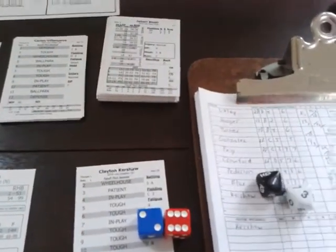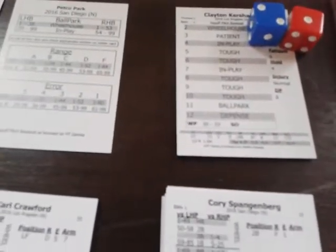Bottom of the fifth: Kershaw faces Solarte — result six, tough. Rolling 64 — out of range, fly ball to right, Puig handles it easily. One away. Melvin Upton Jr. up — result eight, tough. Rolling 13 — low number on tough is a strikeout. Two down. Corey Spangenberg — result three, patient. Rolling 96 — fly to left, inning over. We didn't get to Buckter's at-bat, so he stays in; Crawford and Peterson, two lefties, are coming up, so they'll keep Buckter in at least for those two.